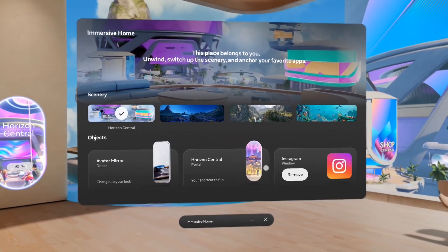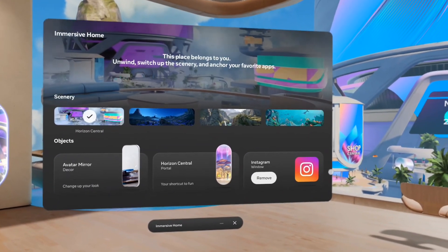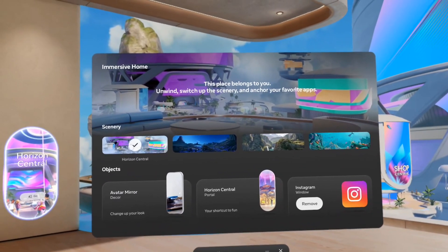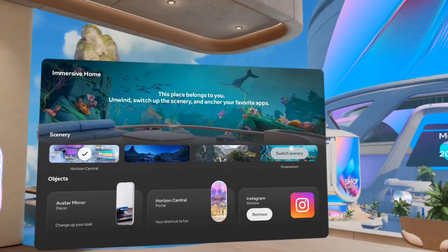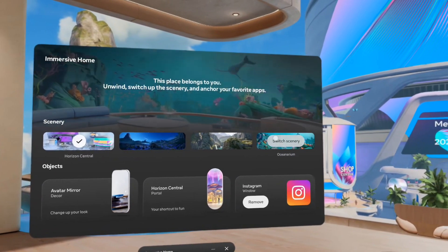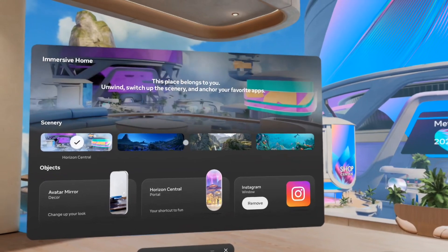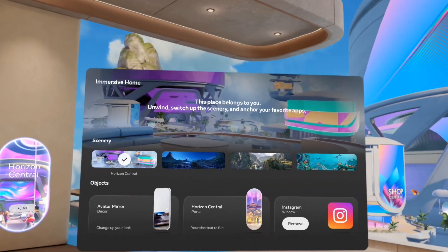These are your three objects that you can place in the room, currently right now. They did get rid of all the old homes. I don't know if they're going to be adding any of the other ones back in this new look — we'll have to wait and see what they do with that.